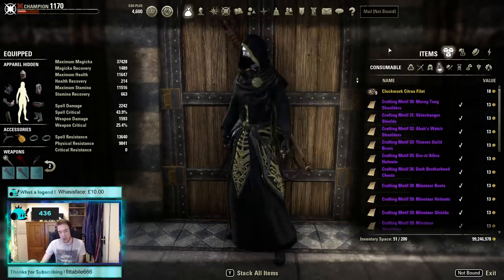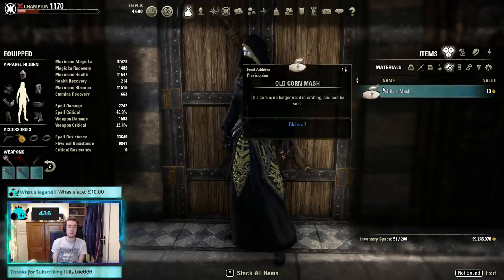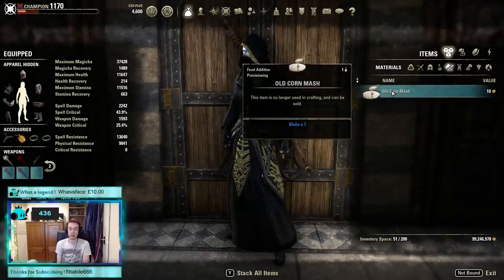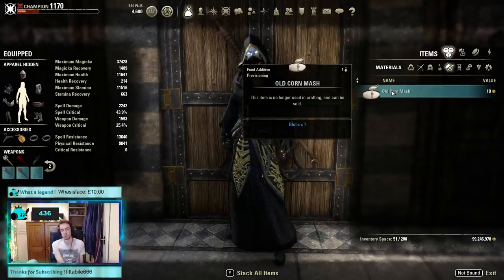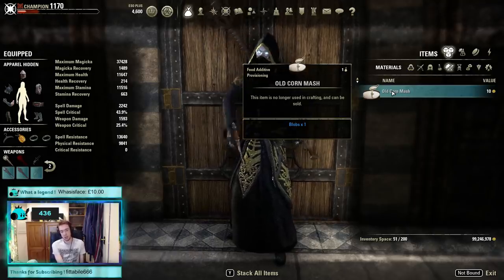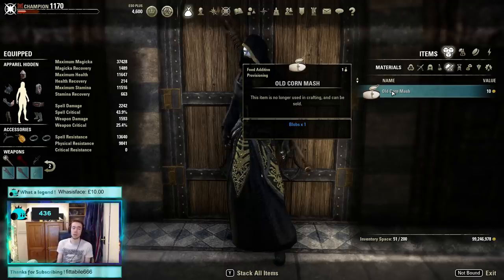This item goes into materials — it's an old Corn Mash. Many of you won't know how these actually worked. Back in the day, you used to be able to get provisioning ingredients with different names and you'd have hundreds of types. The big ones were tomatoes, which held a really big price at the time — like one to two thousand gold. You could only really get them from harvestables. Eventually these were replaced by the current materials you see today, and these old ones were renamed to old material names with no further use — all you can now do is sell them to a vendor or collect them.